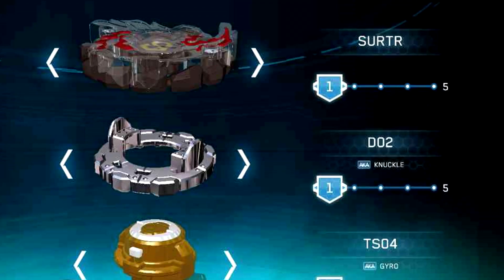And then the next one is Surtur. This one is definitely an attack type, and it kind of resembles Valkyrie a little bit because it has three wings. But it does say S right in the middle. So yeah, I really wonder what these mean — they're kind of interesting.